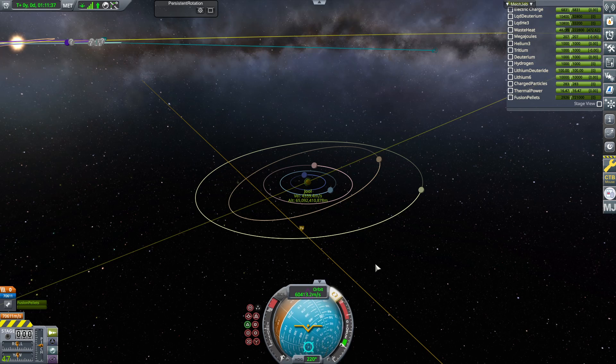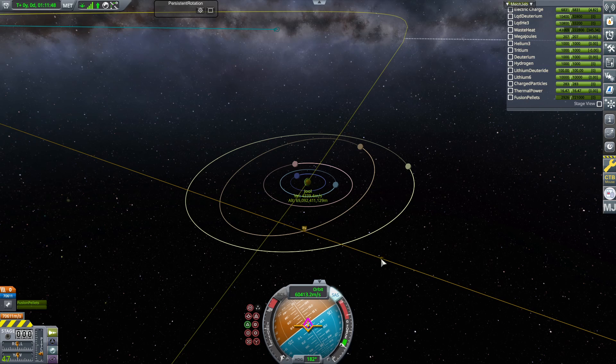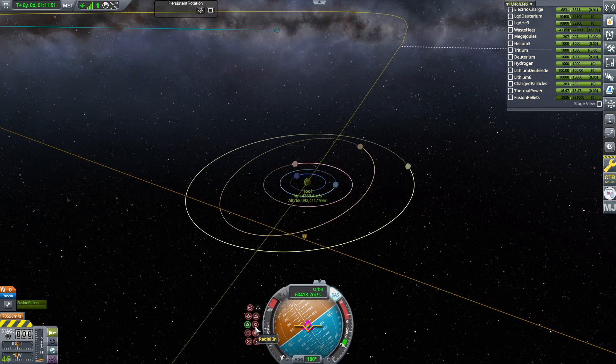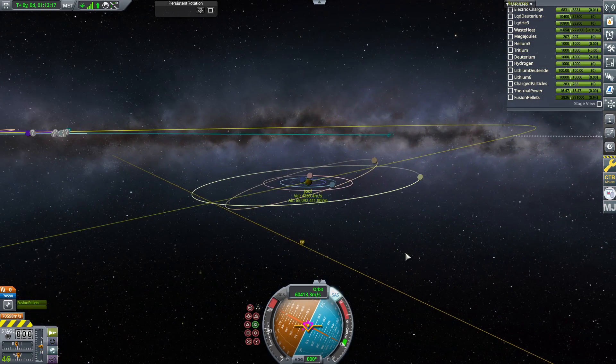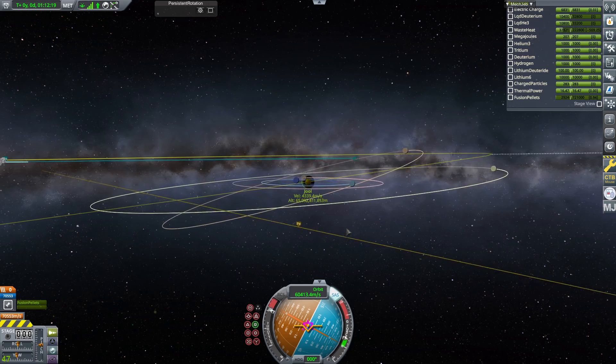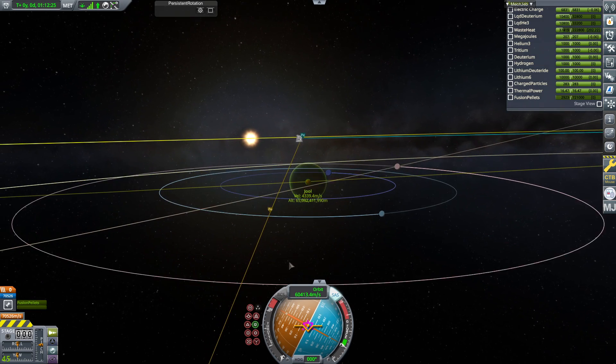I've used about half of my fuel, so I don't want to use too much more — otherwise we're going to have a hard time slowing down at the other end. I could do a bit of an elliptical orbit rather than a circular one. These things are a little slow turning because they are so massive — you can do physical time acceleration to speed up the turn time. Let's get closer in there, and that'll be plenty.